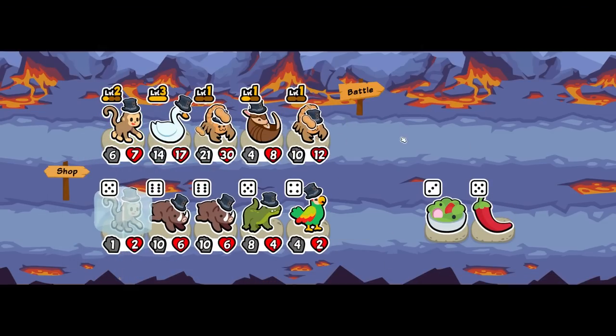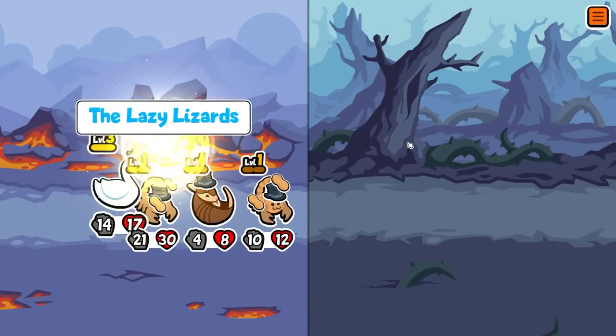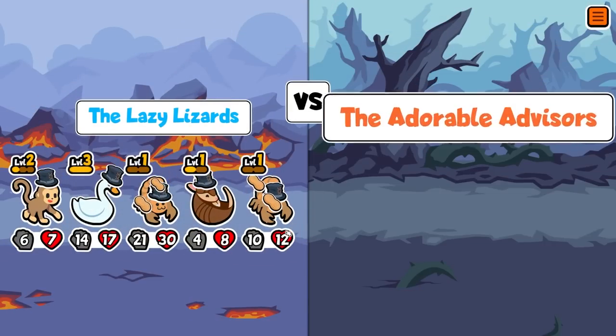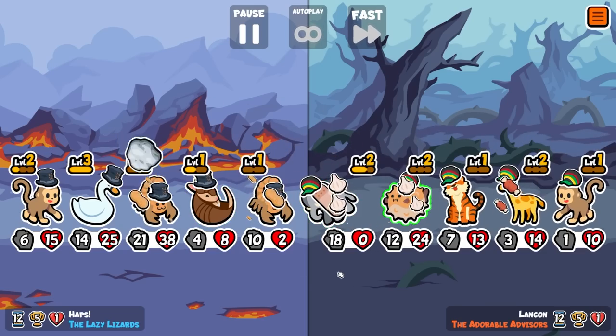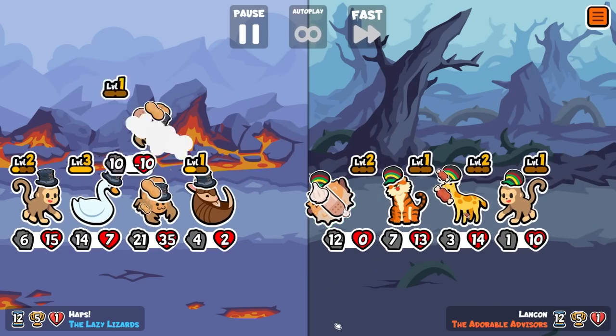We just need to get you above 20 now. If we can get you to 21, the extra health from the armadillo is gonna be pretty good. Thankfully — oh, good hits. And you survived there. They're so good.